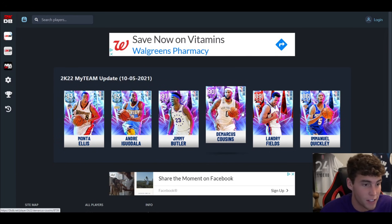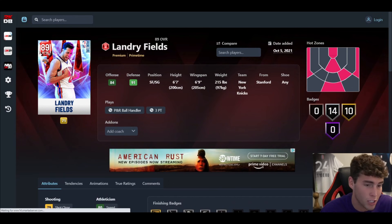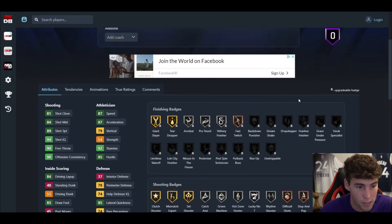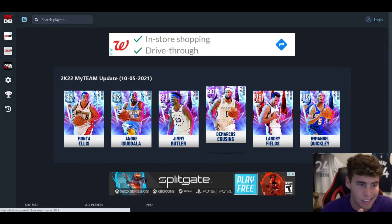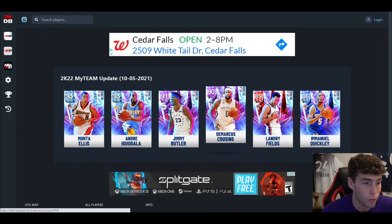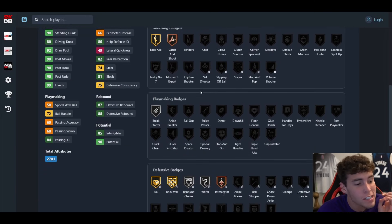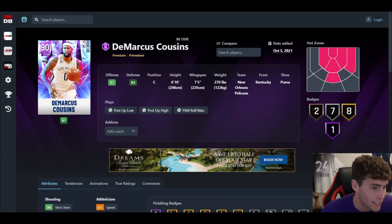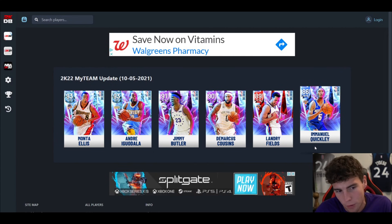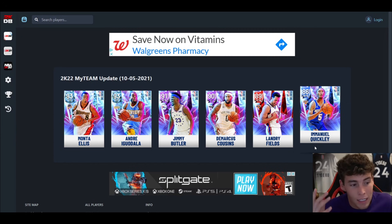My final rankings: Jimmy Butler number one, Andre Iguodala number two, Monta Ellis number three, Landry Fields four, Emmanuel Quigley five, and Boogie Cousins six. Boogie Cousins has a total of 18 badges — the card sucks. I apologize if you are a massive DeMarcus Cousins fan, but this card stinks in NBA 2K22 MyTeam. It is the worst card we got today — an F-tier player. That's my rankings.